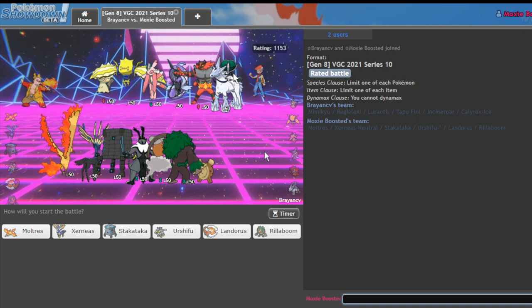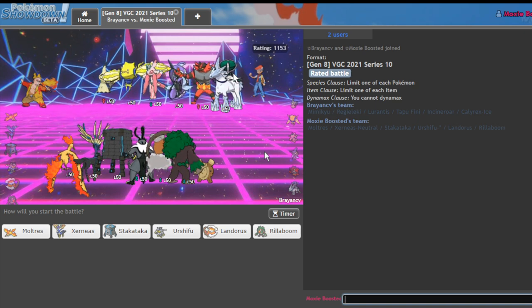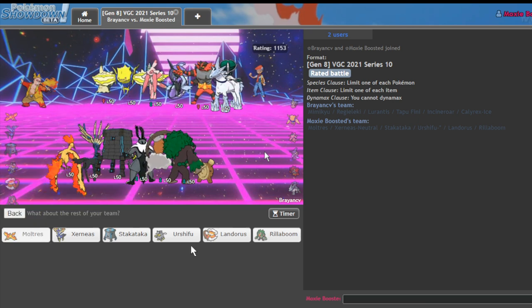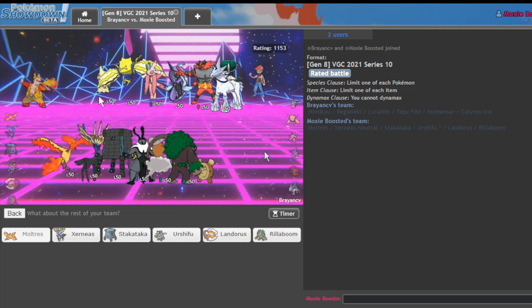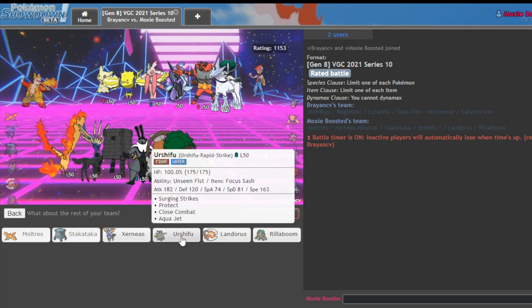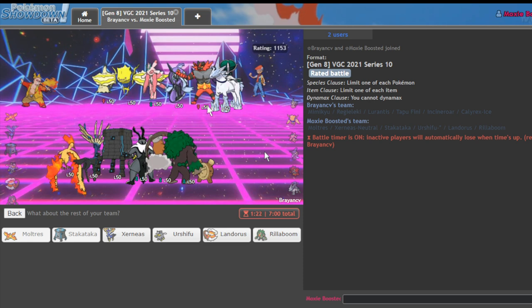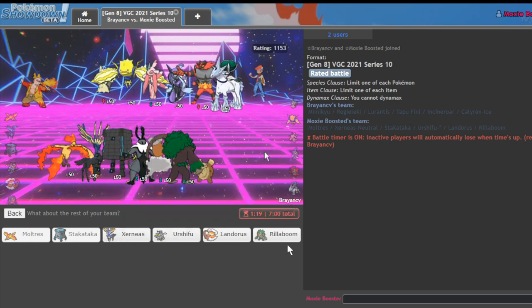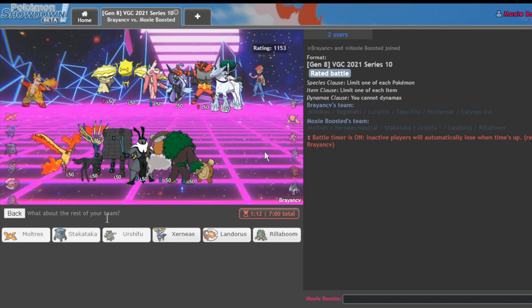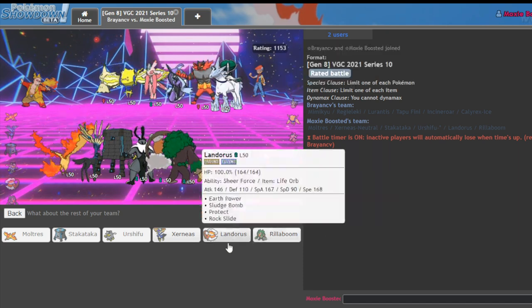Another Trick Room team! This team also really hates Moltres. I'm actually going to lead with it — Moltres lead is pretty nice here. Moltres Landorus actually looks really nasty, or even Moltres Stakataka. I'm going Moltres Stakataka. I really want to bring Landorus but I'll get bodied if I do. I'll bring Rillaboom for Fake Out — that doesn't seem bad.